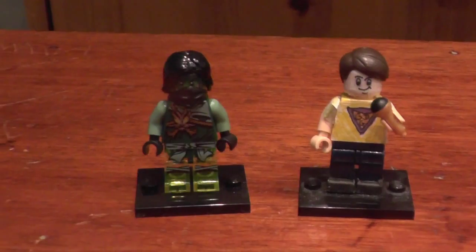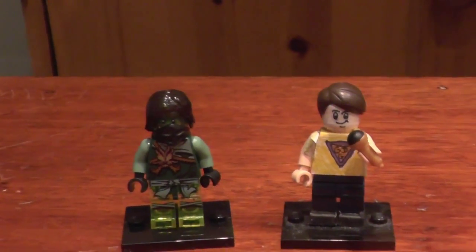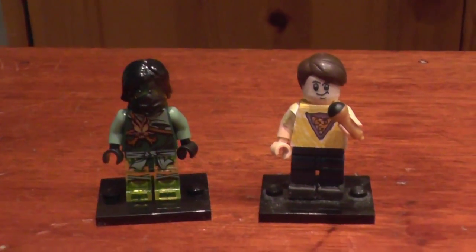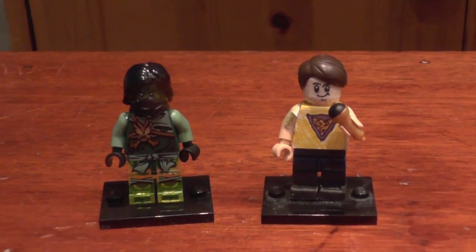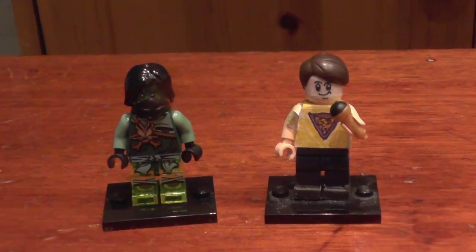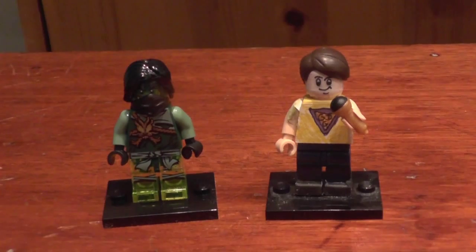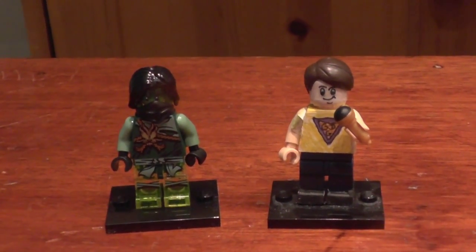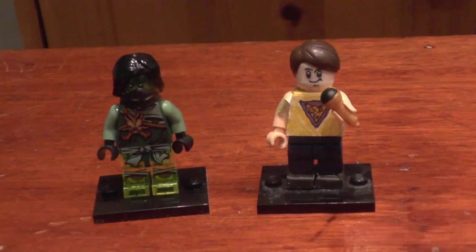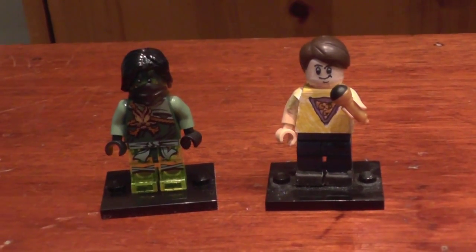Just to let you know, if you are looking to purchase Moro here — he only comes in this proper ghostly form in two sets. One is the Air Jitsu Flyer, being the one I just reviewed, Moro's Air Jitsu Flyer. He also only appears in the set Final Flight of Destiny's Bounty, which is 100 pounds — I'm not sure about the price in the States. The other version of Moro, where he is possessing Lloyd's body, you can get in the Moro Dragon Attack and the City of Sticks set. But anyway, thank you everybody for watching. Remember to leave a like, favorite, share, subscribe, and until next time — stay golden, stay frosty, and bye!